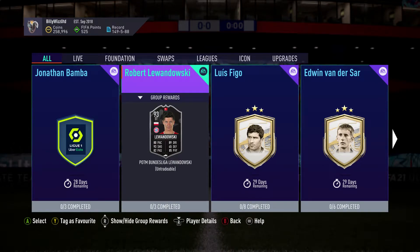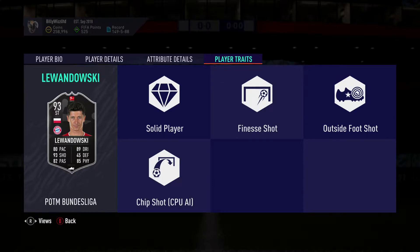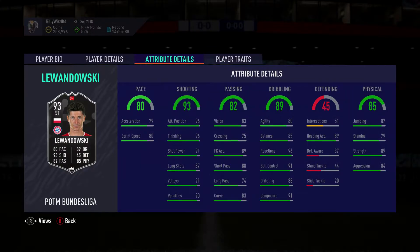Billy with Gamer back online and Robert Lewandowski is the player of the month for the Bundesliga in October. Let's have a quick look at the card. He cost 315,000 to complete. The first SBC costs 85,000 and the other two cost however much minus that.